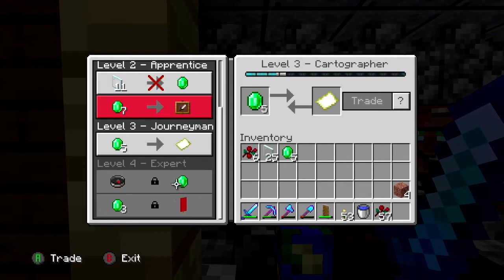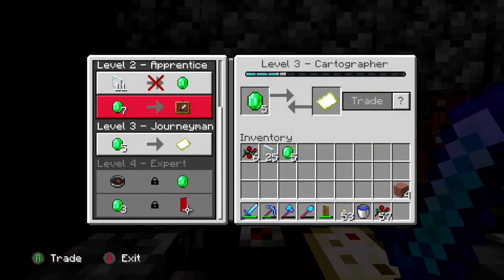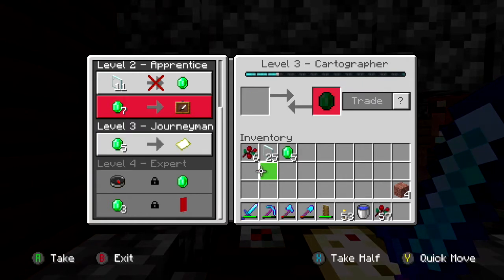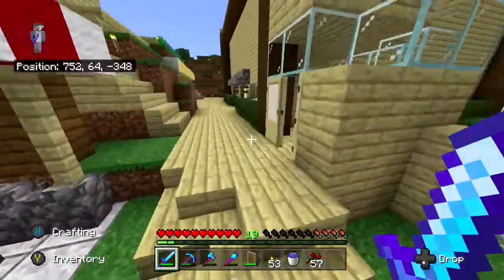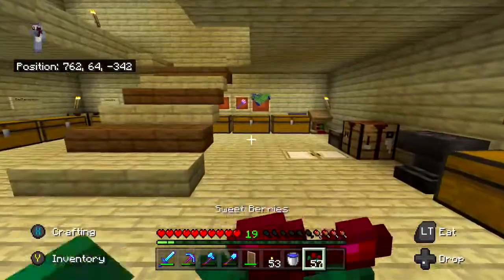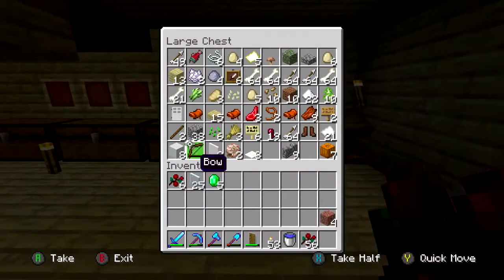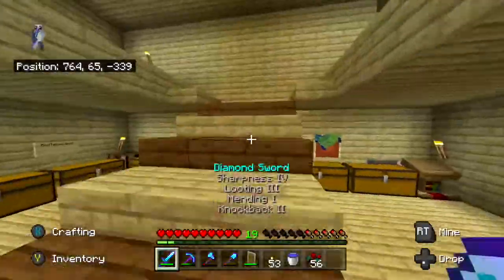We can see the red banners and stuff like that. I think it's at master where it will give you the special map. I'll let him restock in between episodes so we can trade some more glass panes with him.